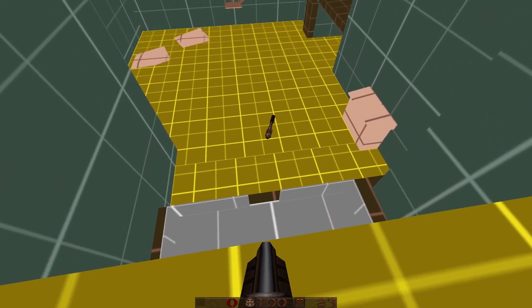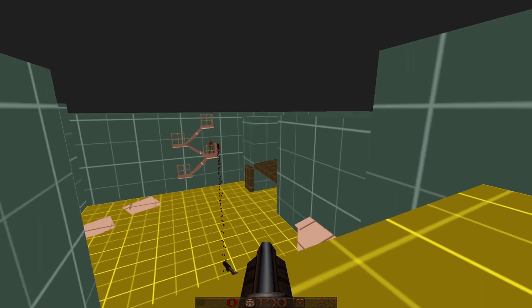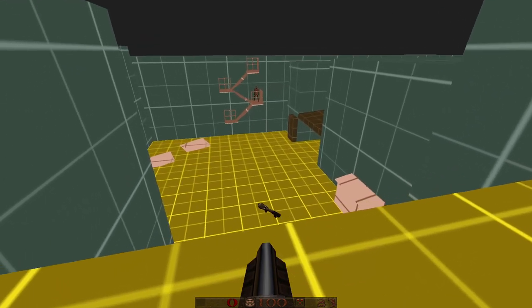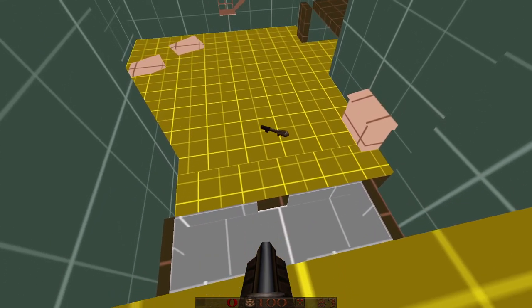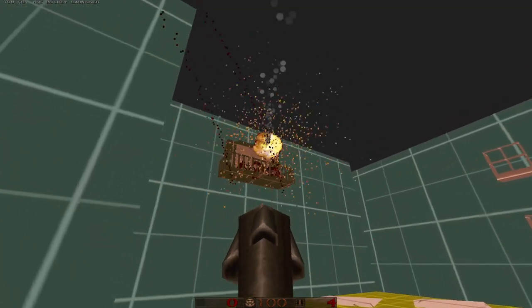Then the player reaches the roof — there's a lift that's going to go up to the player. The player reaches a trigger area, steps on it, and then it goes down. I'm going to add that for my final version.